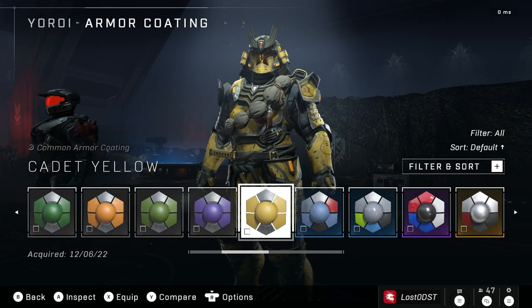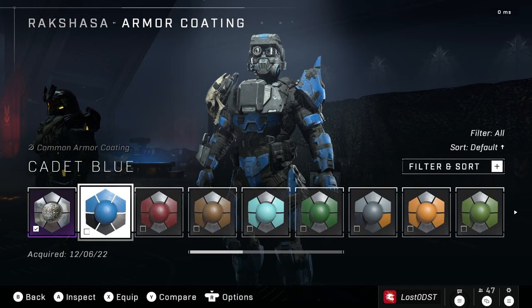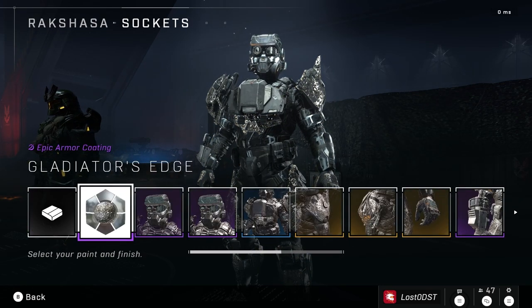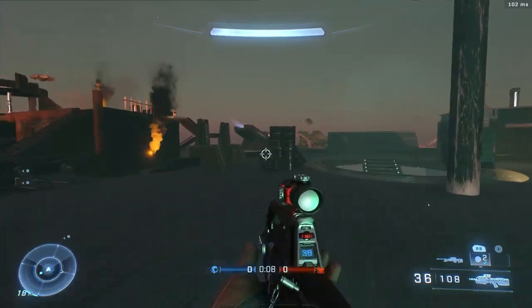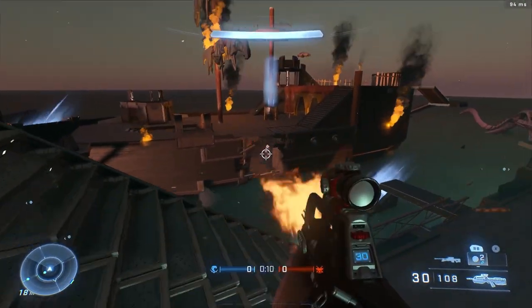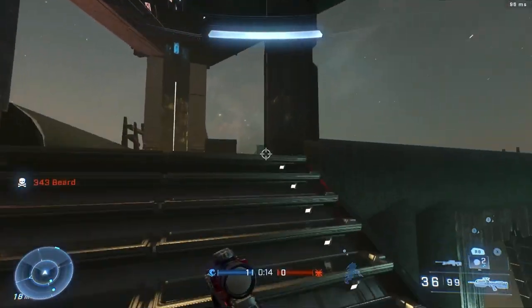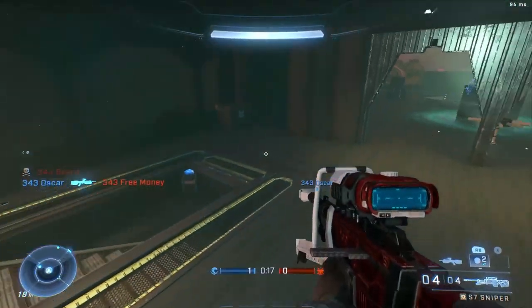You also get the 10 starter coatings called the Cadet coatings, which were previously available only to the Mark 7 core. These feature more basic colors like blue, red, yellow, and green, giving you a bit of variety, and you can apply them to any of the cores, which is pretty nice. And of course, it wouldn't be an update without bug fixes — red reticle is back on mouse and keyboard. They took it out, added it, took it out again, and now it's back.